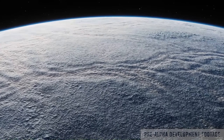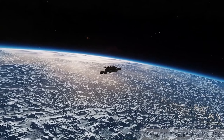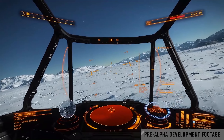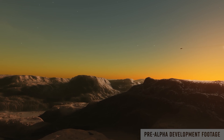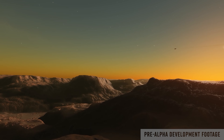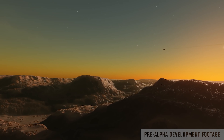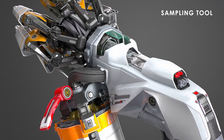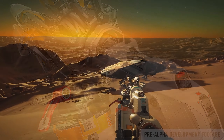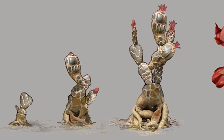Right now, Elite Dangerous already allows you to fly close to the surface of a moon and planet, and in fact if you own Horizons, you can land a rover on them and go search around for minables or new discoveries that you can make some cash finding. Odyssey is going to expand on that and give you more things to do whilst in your spacesuit. They talked about having a handheld scanner that will allow you to record biosamples and upload it into your codex — something that will also likely allow you to earn some money.